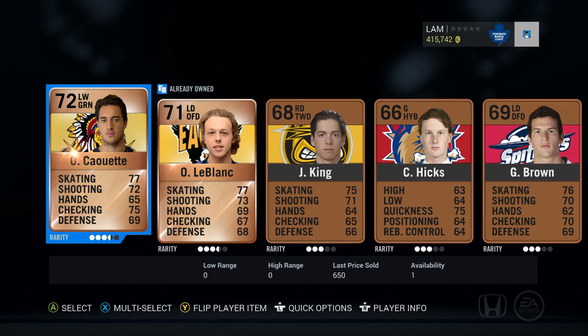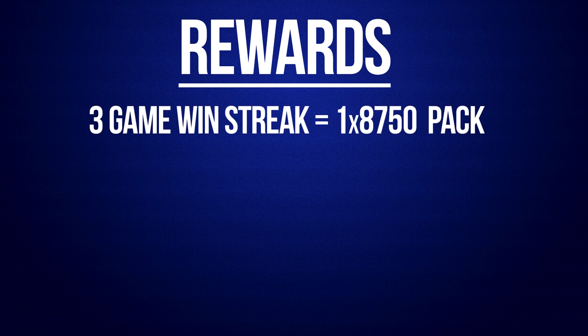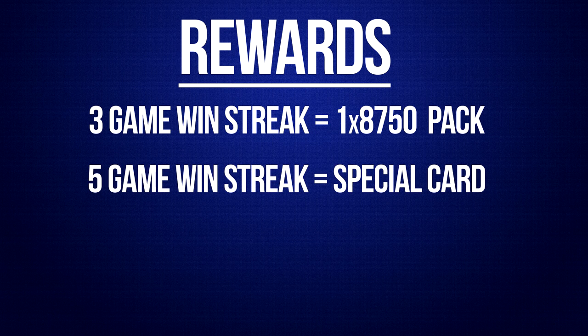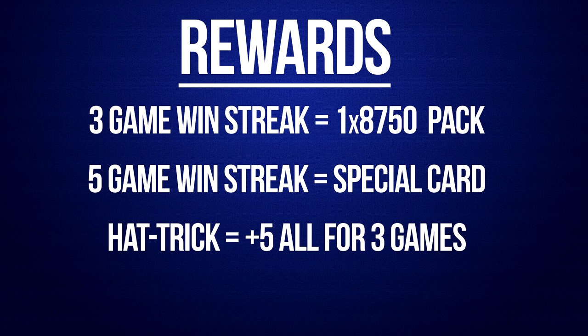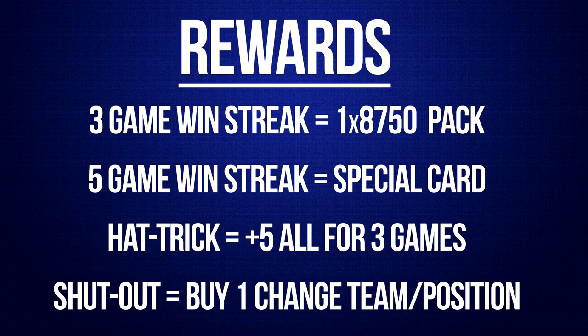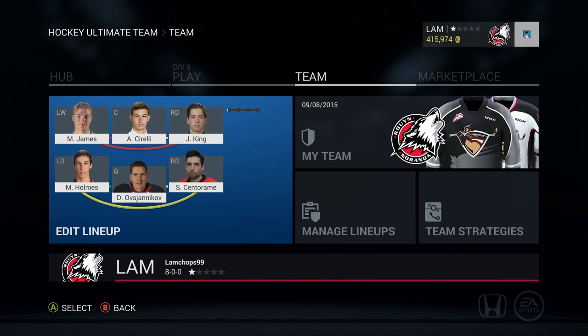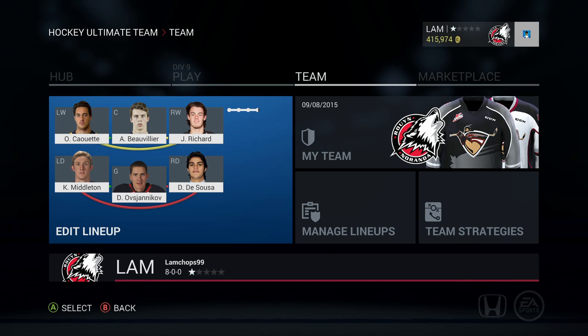The rewards for the series: any three-game win streak lets us buy an 87-50 pack — so at three, six, nine wins and every multiple of three. A five-game win streak lets us buy a special card from the marketplace, with the collection type chosen randomly from a hat. Getting a hat trick with a player gives them a plus-five overall for three games, and a shutout allows us to buy one change-team or change-position card for any player.